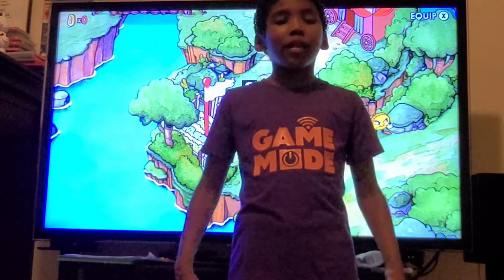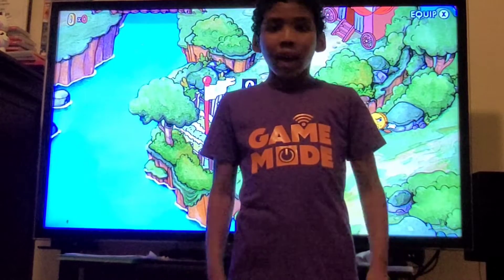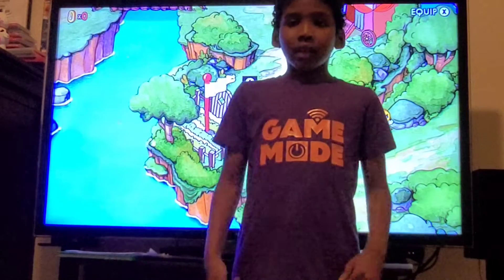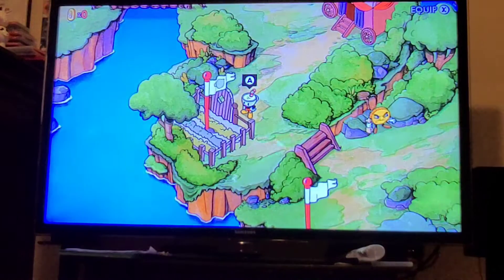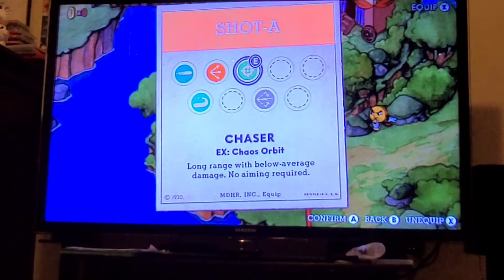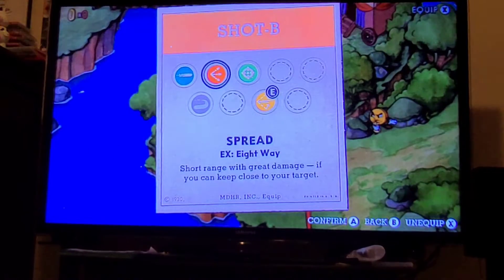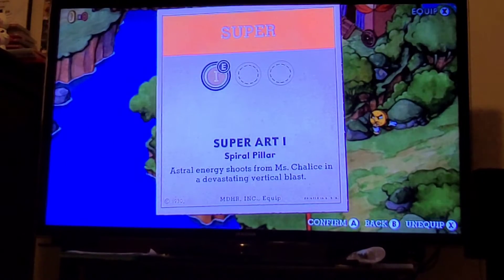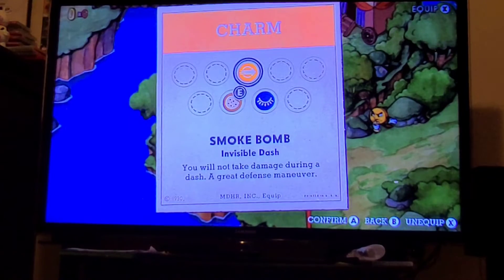Hi guys, sorry I haven't uploaded in a while, but today we're playing Cuphead and I'll show you the best loadout to beat this boss. For my shot, I use roundabout shot. For B, I use spread shot. The super is just the first super art, and the charm will be the smoke bomb.